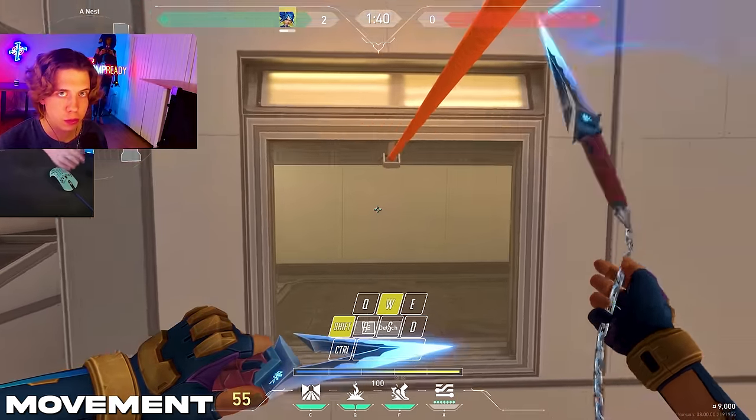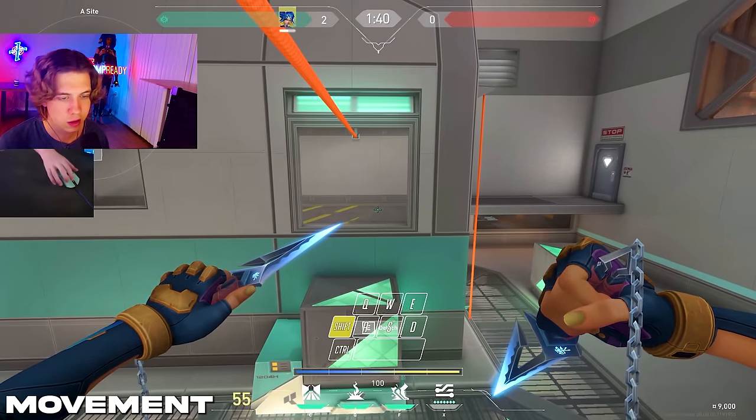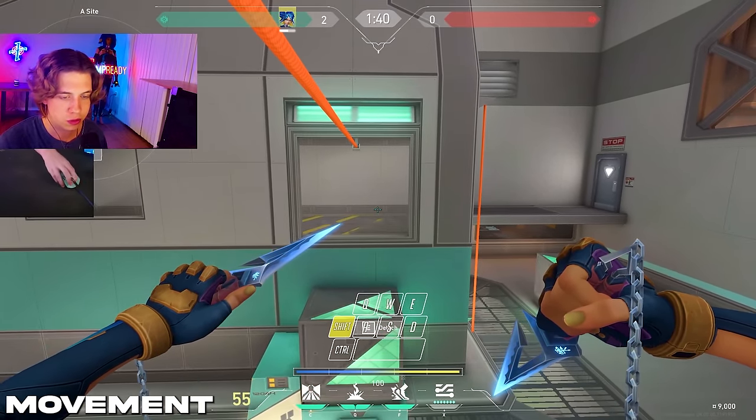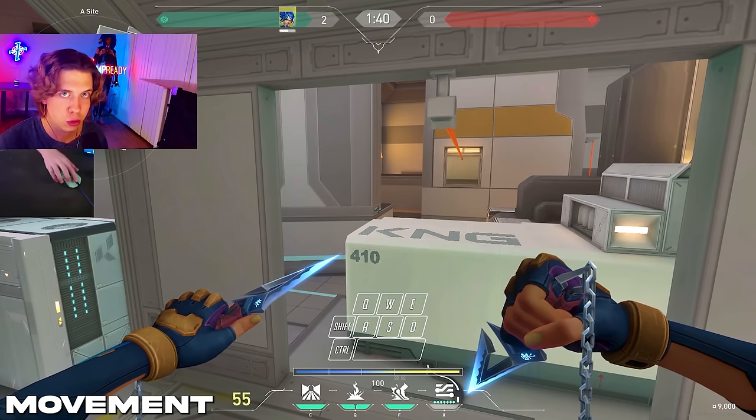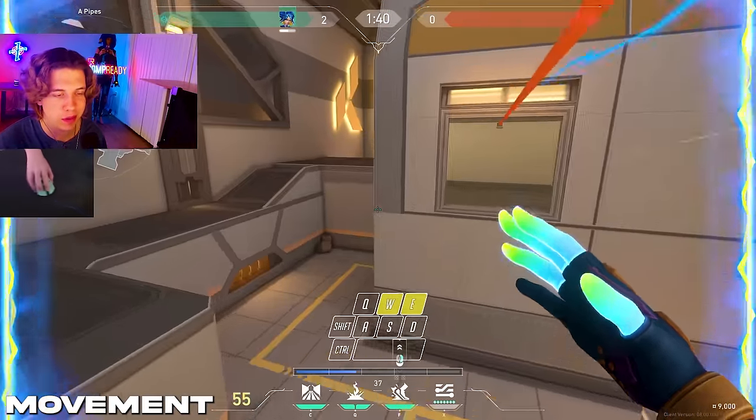Another part of Neon's movement is rope movement. As long as you use scroll wheel to jump, rope movement is really easy — all you have to do to get off the rope is just scroll. So it's a lot of just spamming your interact button and scroll wheel. This is just another one of those things that you'll get better at over time; you just got to put the time in.